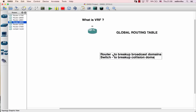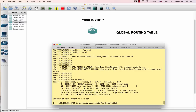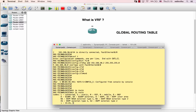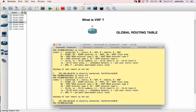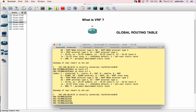Now, VRF - Virtual Routing and Forwarding. The situation here: first time configuring, run FastEthernet 1/0. With VRF, you use 'show IP route VRF' followed by the VRF name. 'Show IP route VRF star' shows all VRF routing tables. The problem we're solving is isolation using VRF.